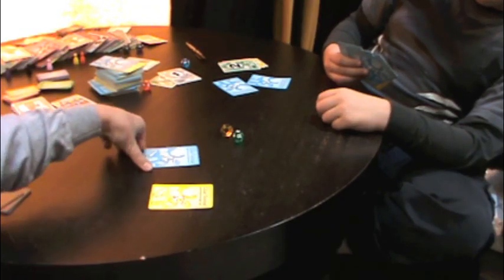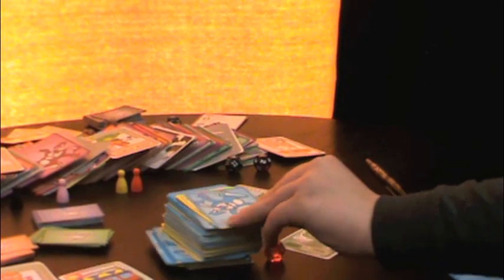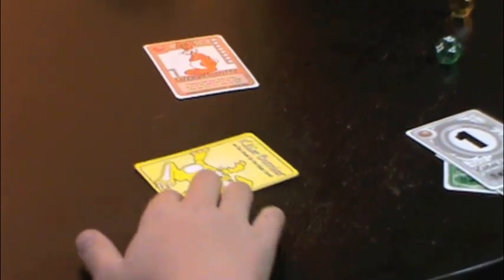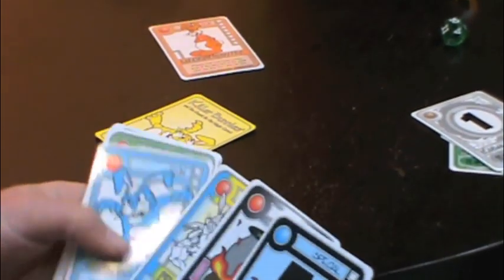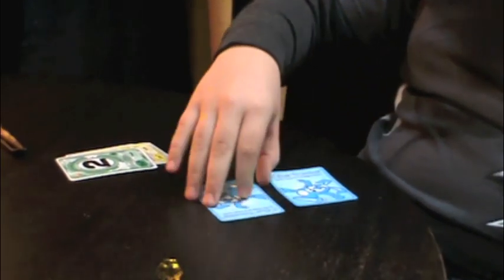Whoever goes first flips over their top run card, draws a new card, moves their bottom run card to the top, and places down one card from their six-card hand, returning to a five-card hand like it's supposed to be. Then the next player does the same.